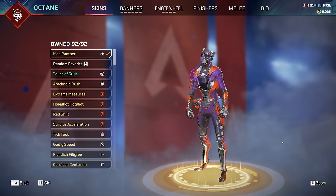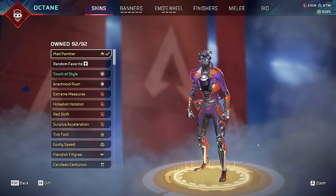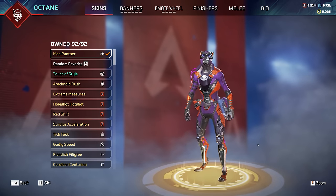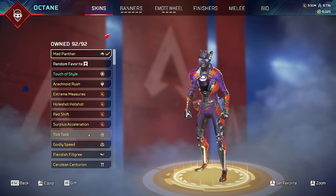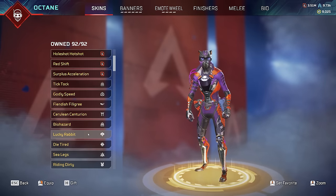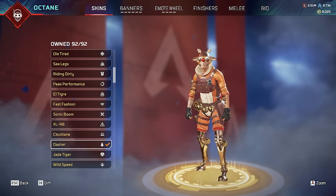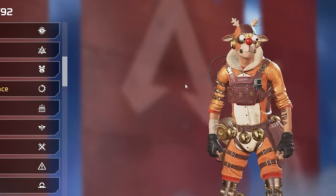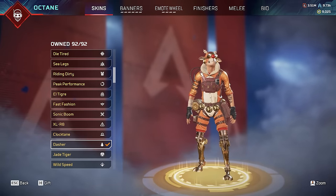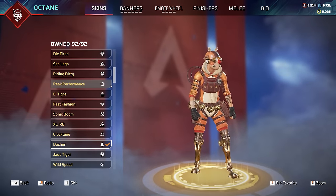Octane time - one of the most played legends in the entire game. He has the second most skins in the entire game, one skin behind Wraith who has 93, while Octane only has 92. My favorite skin for Octane to start - Dasher - because of googly eyes. If you move, they move. And it's a reindeer. Christmassy, kind of cool, kind of a vibe.